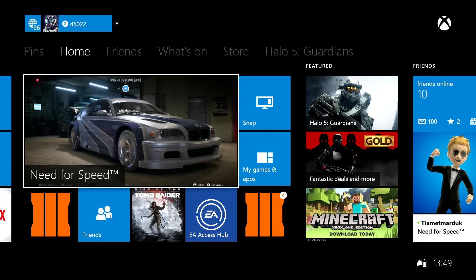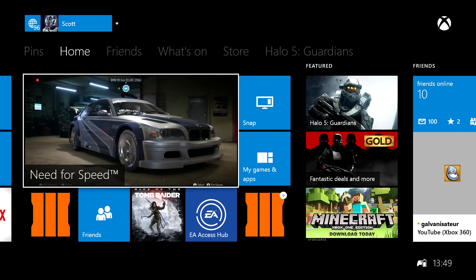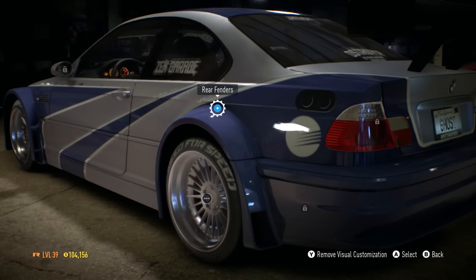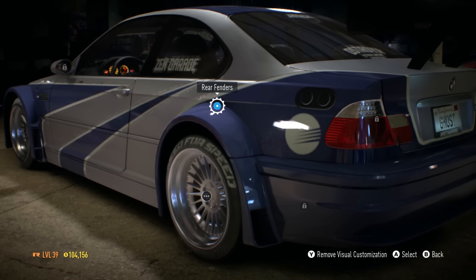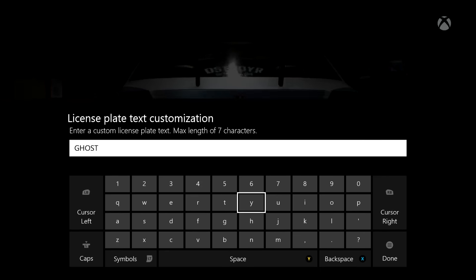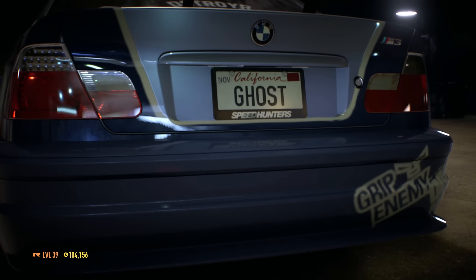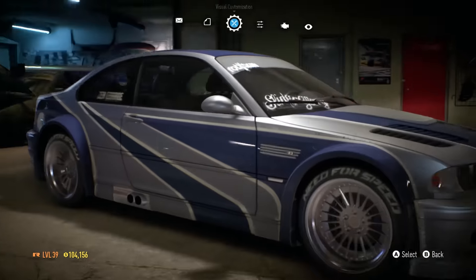Oh my god guys, look at this car! Welcome back to episode 19 of Need for Speed. We have the Most Wanted M3 E46 Deluxe — oh my god, this car looks absolutely amazing! In Most Wanted, you get this car at the beginning of the game, then Razor takes it off you and you have to fight to get it back. And here it is — sweet Jesus, it's so cool! I'm going to change my number plate quickly. I might try and use this car in this episode, maybe upgrade it to the very max and just drive it for ages. I'm so happy!